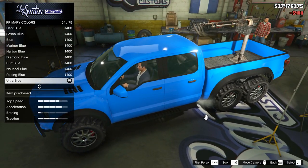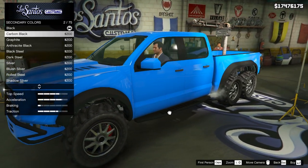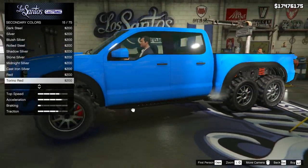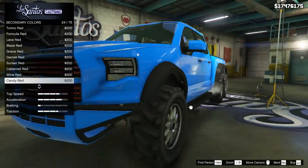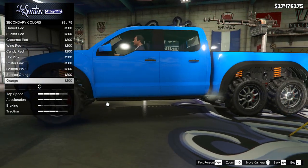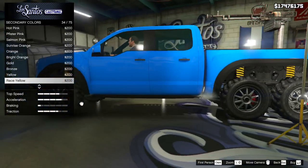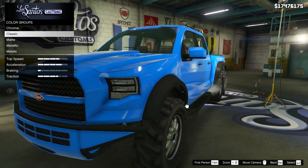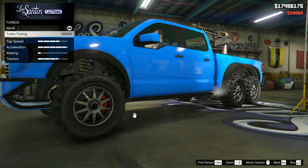There are still one or two things you can do to the Caracara, one of those being the option to respray it and change the color. I changed the primary color to ultra blue, which looks really nice. There's also a secondary color option, which changes the color of the rear coil springs — but annoyingly, it also changes the color of the front grille as well. So although it would have been nice to have red coil springs on the back, changing that to red also changes the front grille, which I want to keep black. It's a shame Rockstar didn't keep those two things separate, maybe with a separate grille option or a tertiary color.